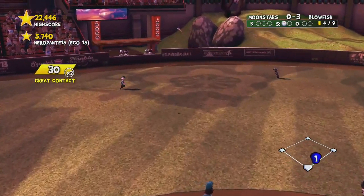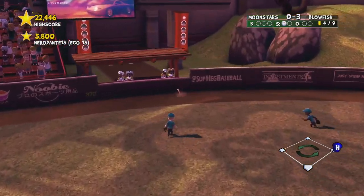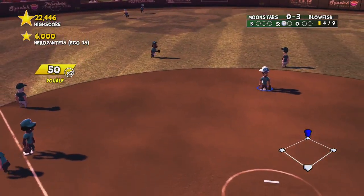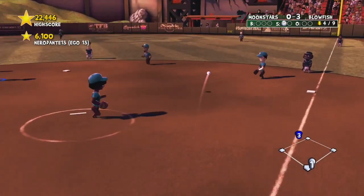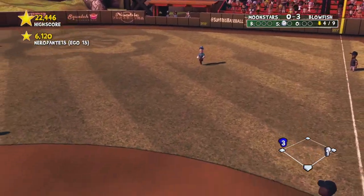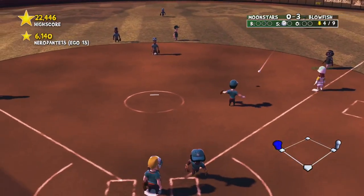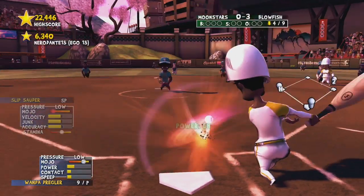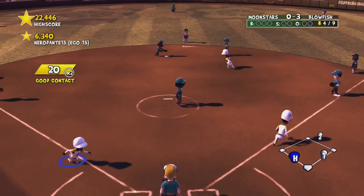Best hit! Left trigger advances your base runner, right trigger tells him to go back. Now I've got one on first and one on third — I'm going to want to swing with the power hit. And a double play.